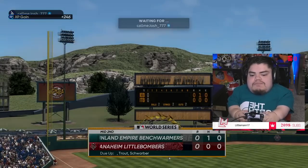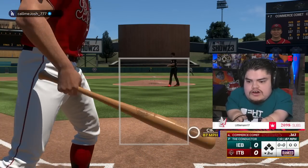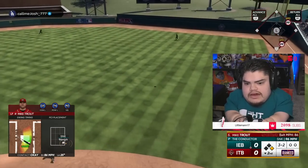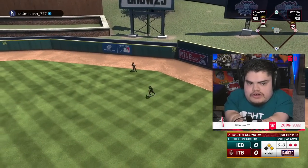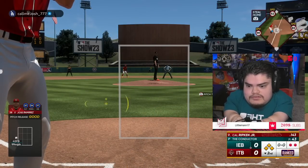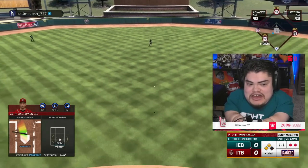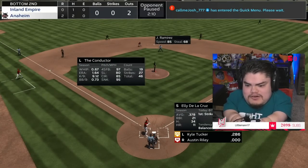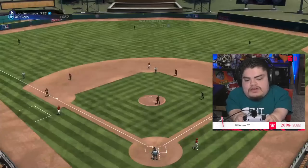We strike out the side, give up a little bloopy single but don't allow anything else. Mickey works a walk ahead of Michael. Michael gets a hit — let's go! Jose gets walked. Team Captain Cal Ripken comes up clutch — big hit, let's go! Our captain's got us. We add two right there.